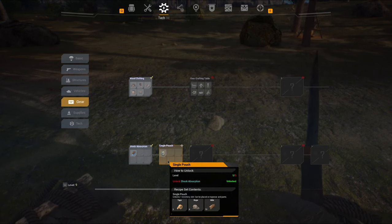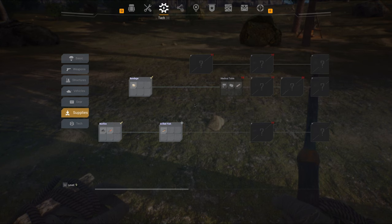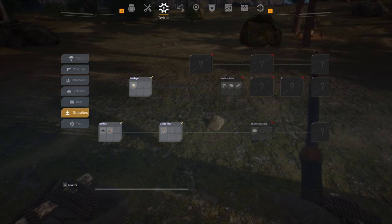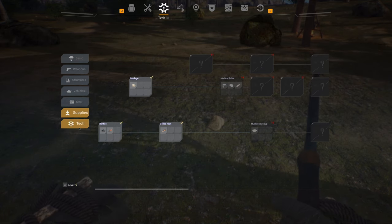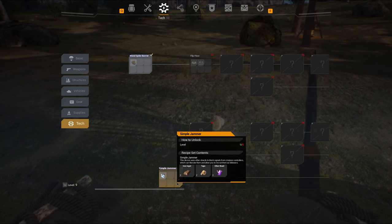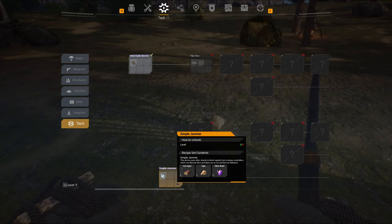A small pouch will increase inventory size, I can make that right now. We can make grilled fish on the fire — so fish basket and grilled fish, I think I've taken care of my food issues. And in tech — we can make a simple jammer!